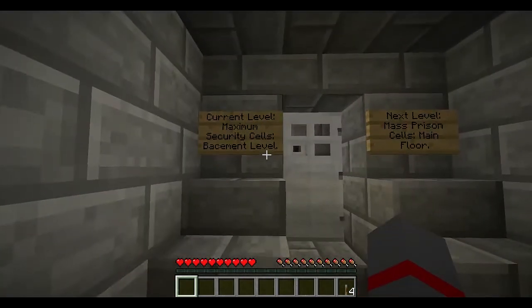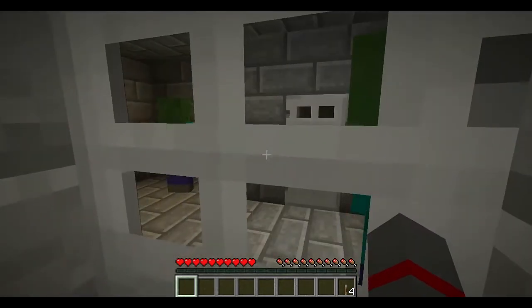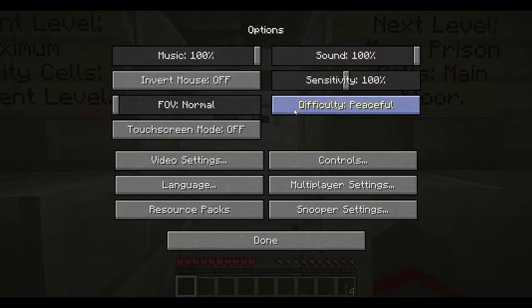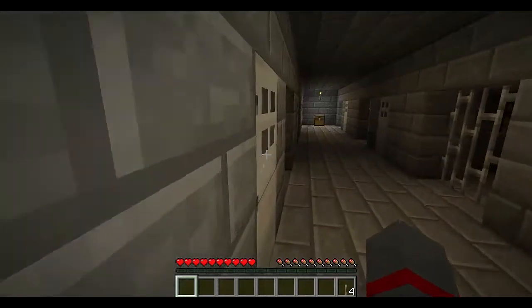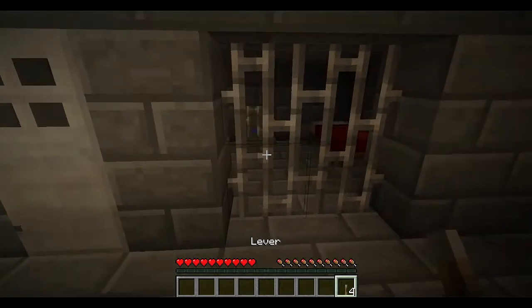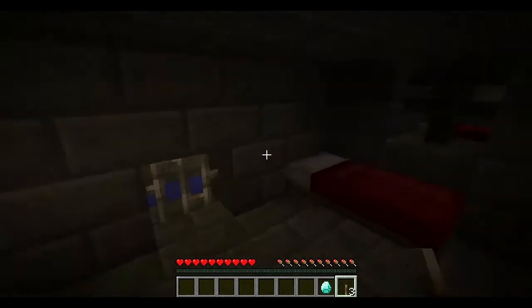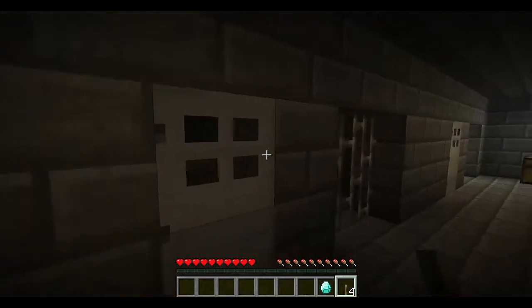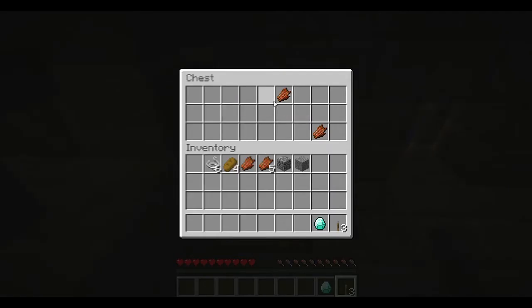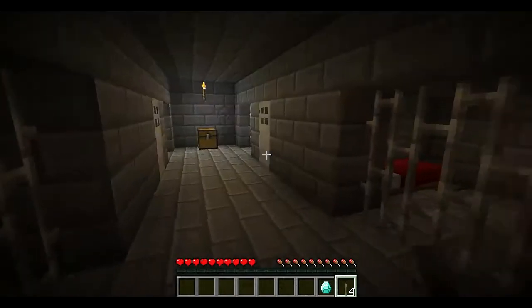What does this say? 'Current level: maximum security cells, basement level. Next level: mass prison cells, main floor.' I think I'm supposed to have it on peaceful because you're just supposed to escape — there's no way I could defeat 10 zombies with my hand. I don't know if I'm supposed to use these to get in here. The diamonds are probably the classic thing — see how many diamonds you can get. Can I take these? Oh you can, okay. Probably not supposed to but I didn't read the rules, so we'll say I didn't know.